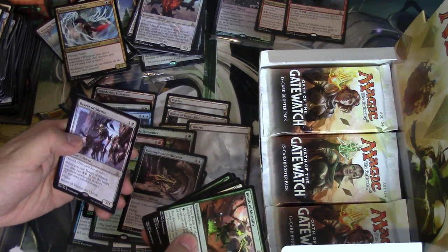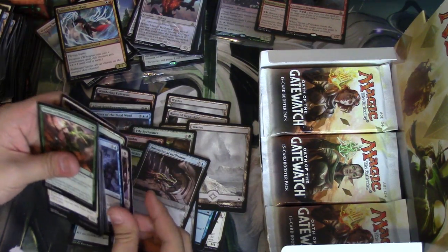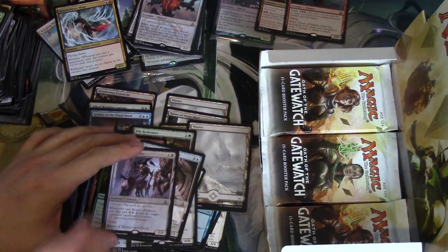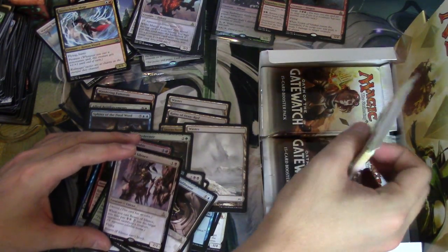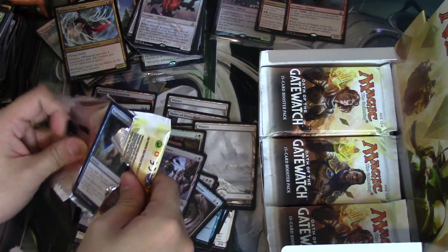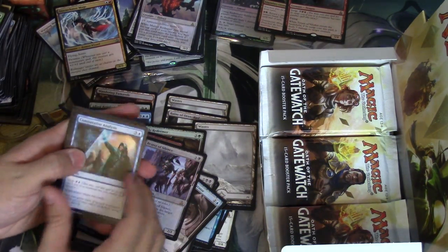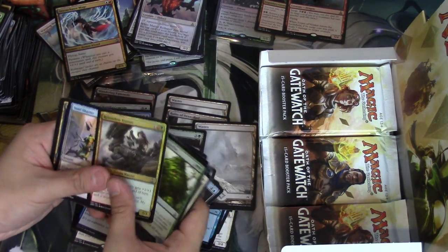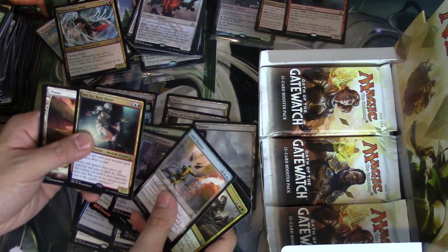Bearer of Silence — this is like the Gatekeeper of Malakir card. One and a black — if you pay one colorless, target opponent sacrifices a creature. It is a 2/1 with devoid and flying. But it also cannot block. So I was like wow, that's pretty good — that is pretty good in my opinion.